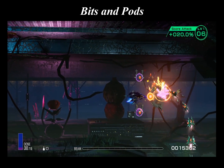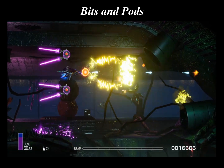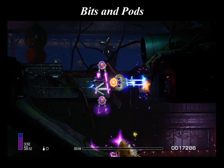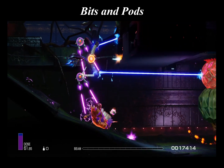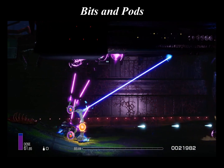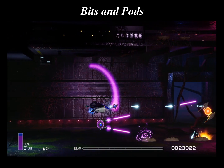There are nine different types of bit devices throughout R-Type Final 2: the round bit, camera bit, shadow bit, eyeball bit, Mr. Healy bit, mirror shield bit, psi bit, shield bit, and psi bit plus. Additionally, there are five different types of pod devices in R-Type Final 2: the blue pod, green pod, red pod, yellow pod, and the purple pod. This video will showcase all the various bits and pods in the game, so let's get started.